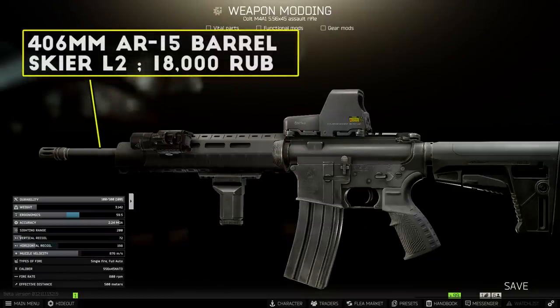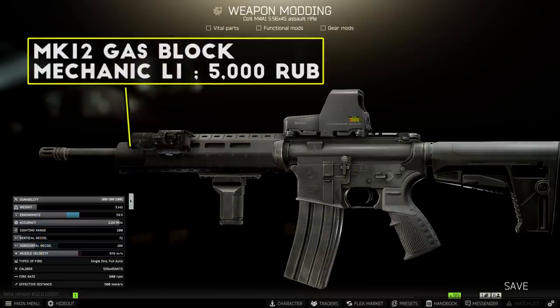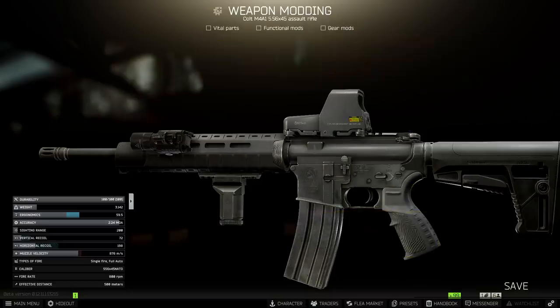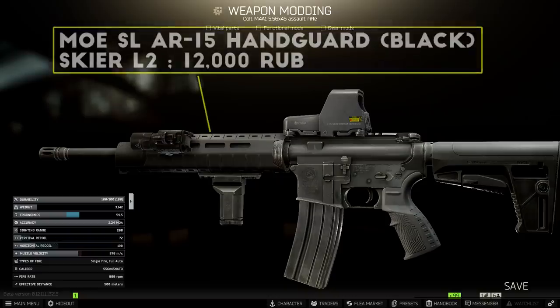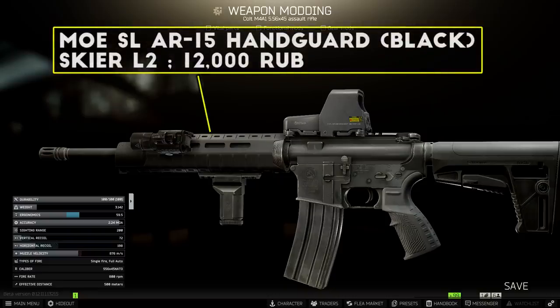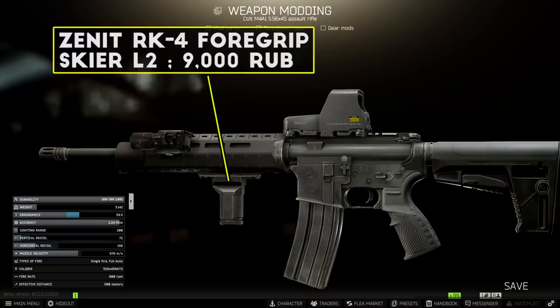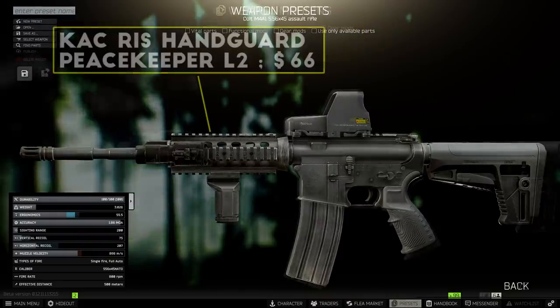To build the base of the rifle you need the following parts from the traders: a 406mm AR-15 barrel from Skier, the upper and lower M4 receivers from Mechanic, the MK12 low profile gas block from Mechanic, the AR-15 charging handle from Mechanic, and the Colt buffer tube from either Skier or Peacekeeper. Once you have all these pieces, just drag and drop them together in your stash and you have a bare-bones M4A1 ready to be built.